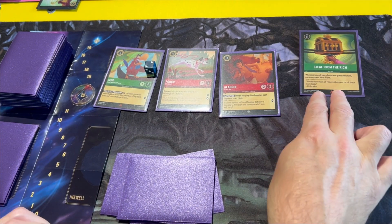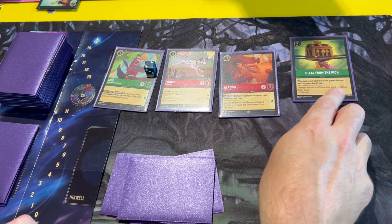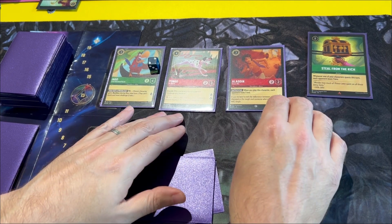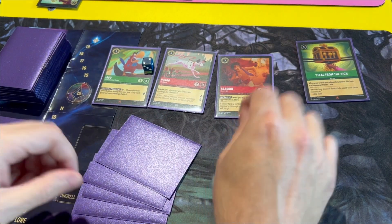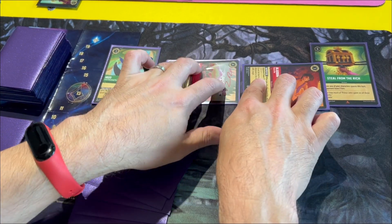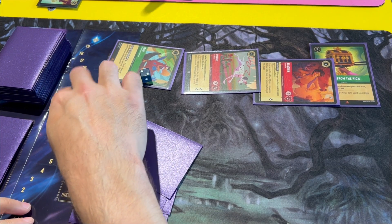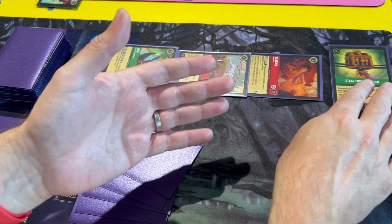I'm going to play 'Steal from the Rich.' Whenever one of your characters quests this turn, each opponent loses one lore. So if I do three quests I use three points — it adds up. As it's an action and not an item, it discards after use. So I quest one, two, three — I gain four lore. I was on thirteen, so now I'm on seventeen. You're almost winning. I'm on nine now. Well, it's a lot to do with what cards you get, and I've not been putting any ink down, so...